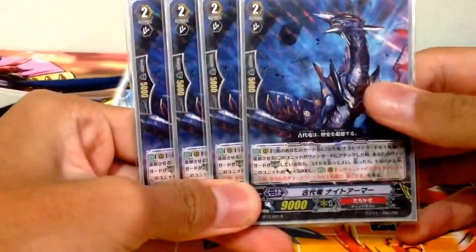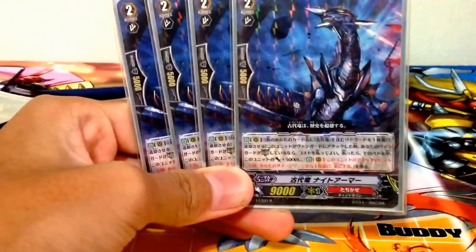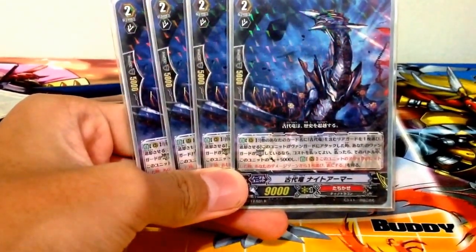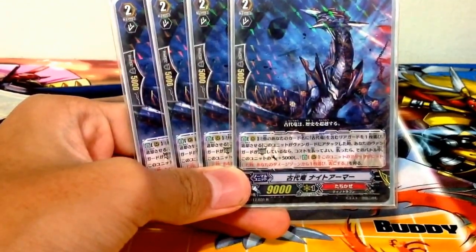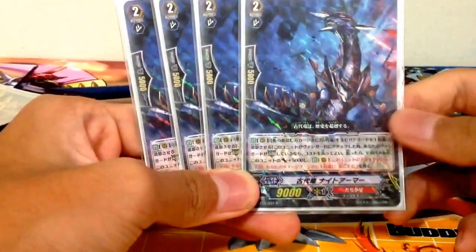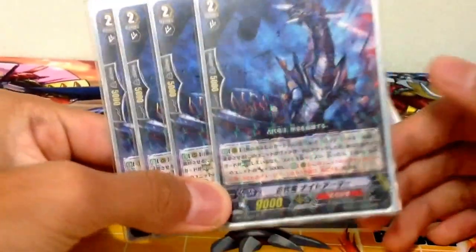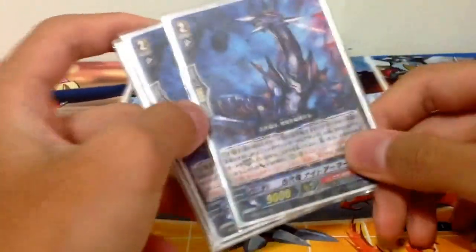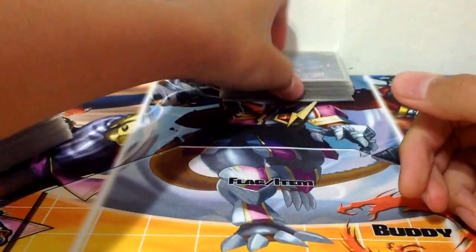Four copies of Knight Armor. Retire one of your Ancient Dragons. When this unit attacks and your Vanguard is in Legion, you may pay the cost — this card gets plus 5k power, and when this unit's attack hits a Vanguard, you may unflip 1 damage. So basically it's an unflipper and a 14k attacker. The extra 5k hits magic numbers like 9k with 7k boost, and 16k with extra 5k, forcing a 15k shield.